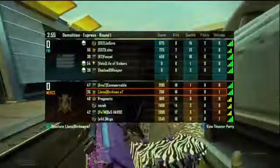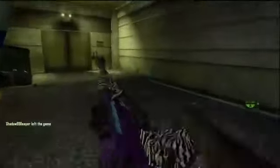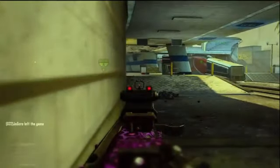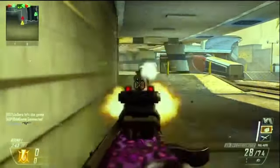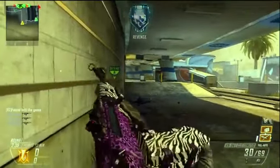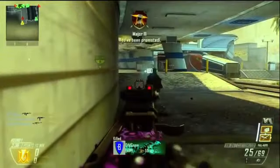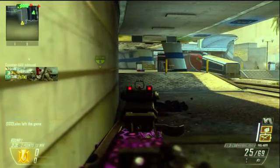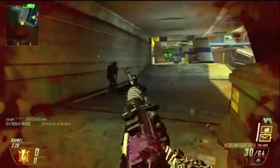What's going on guys, I am bringing you a 132 and 5 express demolition spawn trap. I'm using non-lethals in this, so 132 gun kills, which is pretty cool. As far as Express goes, I think 100 pluses are pretty rare on this map, so 130 is pretty cool. I don't think you guys have seen anything like this before, so that should be pretty interesting.